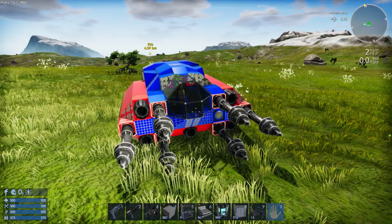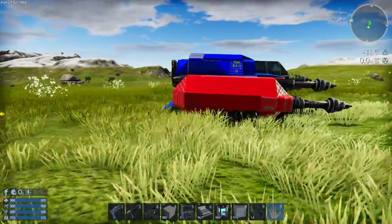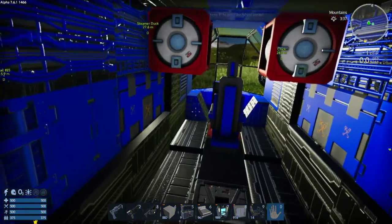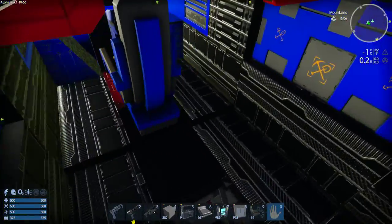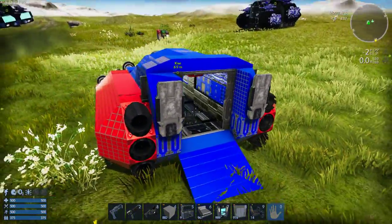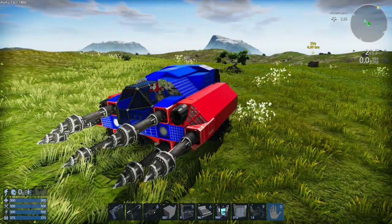There are some reasonings behind my design here. In addition to having these six drills, which is kind of standard for a lot of the miners to try to get your materials as fast as possible, let me show you the interior. This is actually a design choice to make this cabin like this, because when I was first working with the HV miner in Alpha 6 and developing and building this,